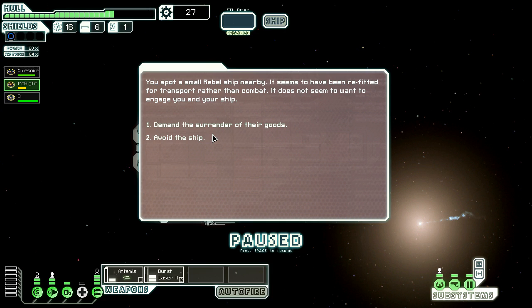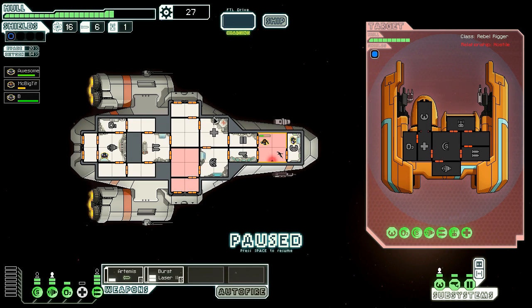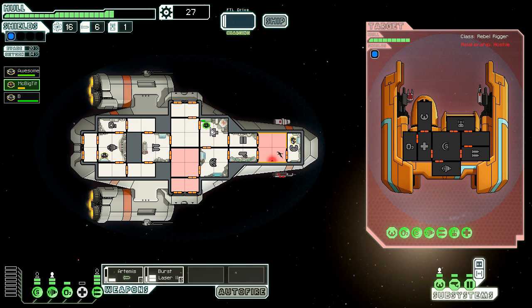You spot a small rebel ship nearby. It seems to have been refitted for transport rather than combat. It does not seem to want to engage your ship. Hmm. It's a rebel — I don't like rebels because they could report my location to the fleet. It's a transport as well. Give me your shit. That's not good because I'm not exactly prepared to fight. They look like they don't want to fight, they're trying to escape. That means I've got to shoot at their engines, hopefully. My weapons are powering up right now.